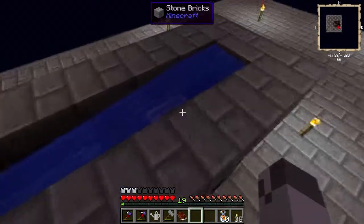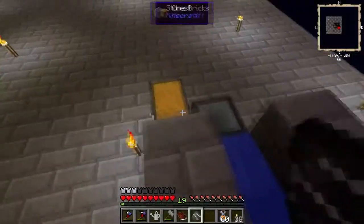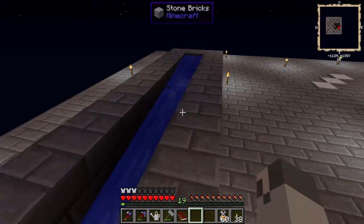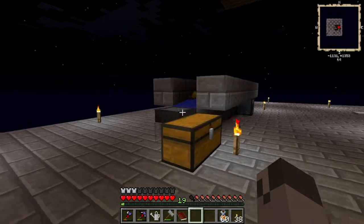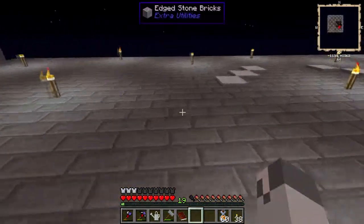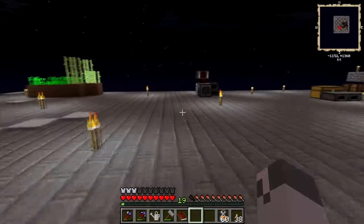As I can see over here it's working — slowly but it's working by itself. Let's pretend I'm not around. The items pop out, they go with the flow of the water and into the hopper, and the hopper puts it in the chest. Huzzah! That's wonderful, it works! The best thing is it's working without me around.